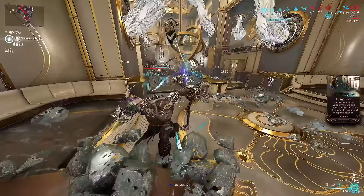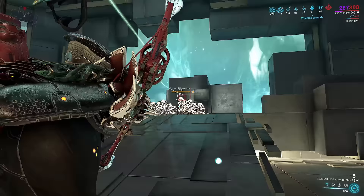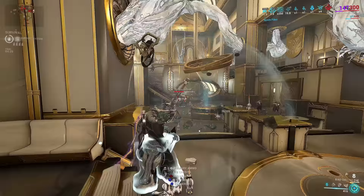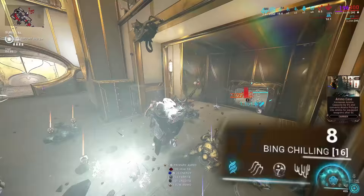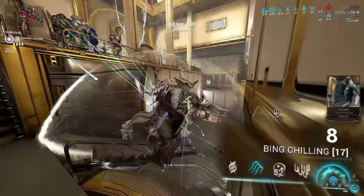Building this weapon is not that hard. But first, let's compare it to the Kuva Brahma. In terms of raw damage and ad clearing potential, the Kuva Brahma is still far superior. However, the Kuva Brahma does have that little issue with ammo. This is where the Lens excels — it has a passive internal ammo mutation, meaning you don't have to mod for ammo mutation mods. You can spam your shots, kill enemies, and get additional ammo. The downside is that you need a lot of enemies.